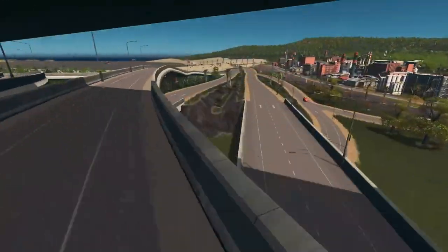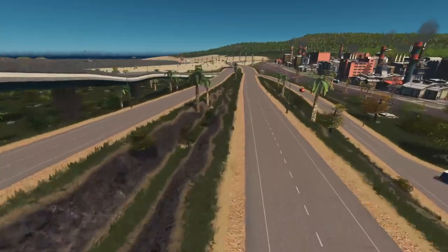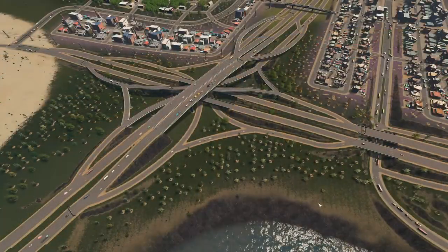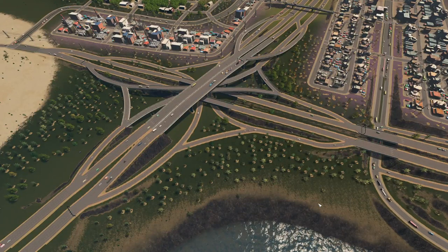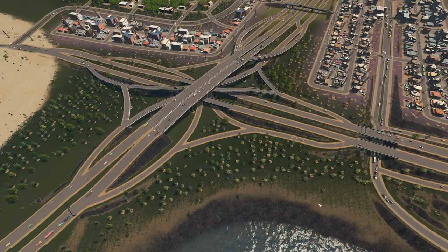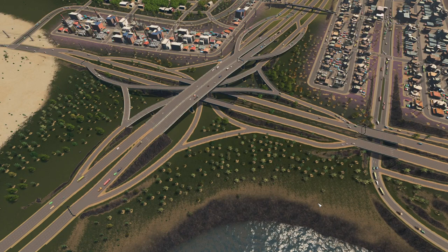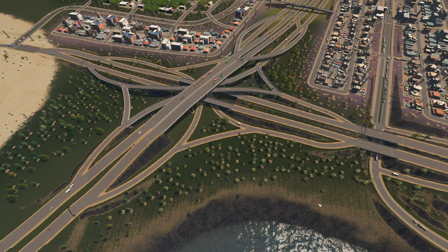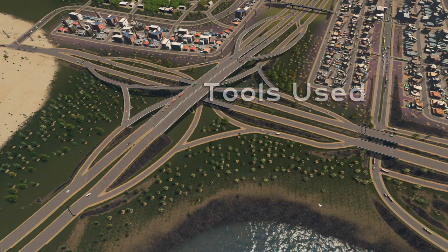Stack interchanges are also the most expensive, as they require a huge amount of earth moving and vast amounts of concrete and steel to layer four levels of road so that traffic can move in each direction. These layers also make them very difficult to build in Cities Skylines — getting those curved ramps to fit and line up is very tricky, but it's a lot easier with the right tools.